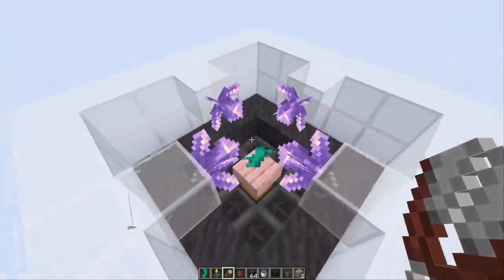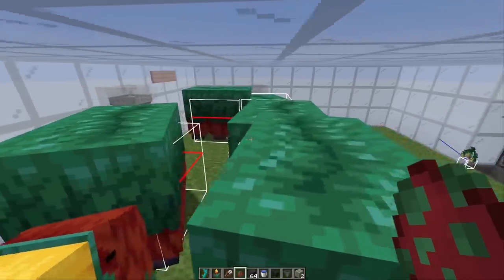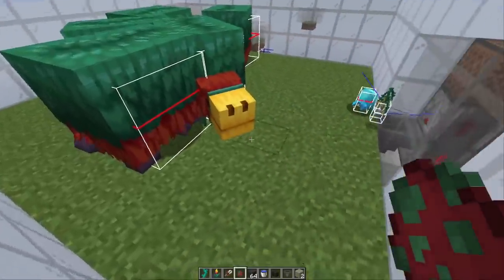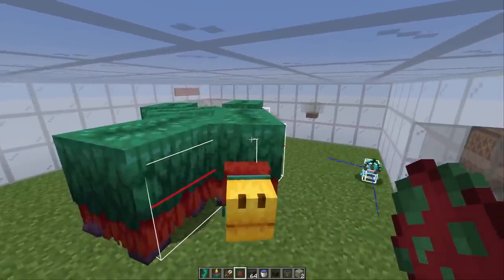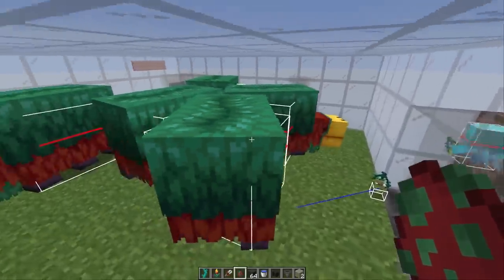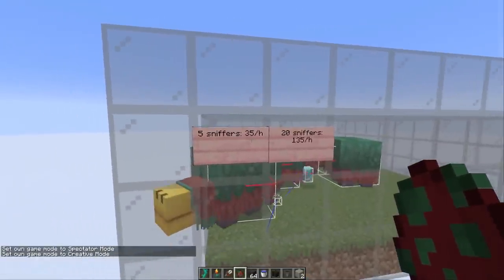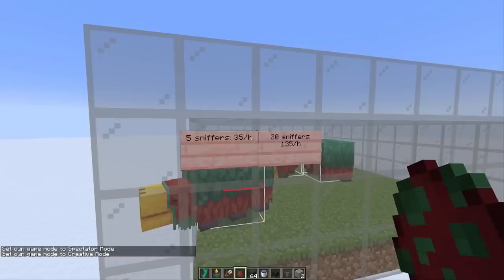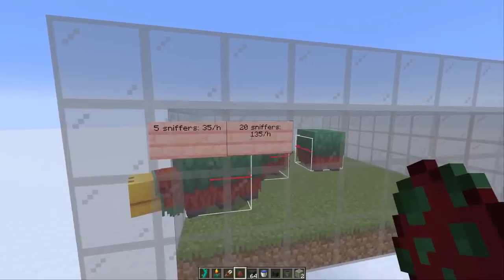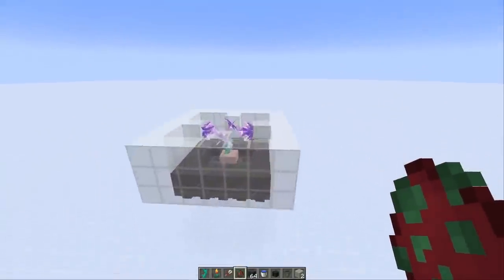I tried out this setup with 25 sniffers inside and got 160 torch flower seeds per hour. It's interesting to compare those rates with the entity cramming setup of just having a pen. With a 10x10 of grass blocks and 5 sniffers, using an allay to pick up torch flower seeds into a hopper below, I got 35 torch flower seeds per hour. With 20 sniffers I got 135. So you always get approximately 7 torch flower seeds per hour per sniffer — pretty constant throughout all my testing and consistent with this compact setup as well.